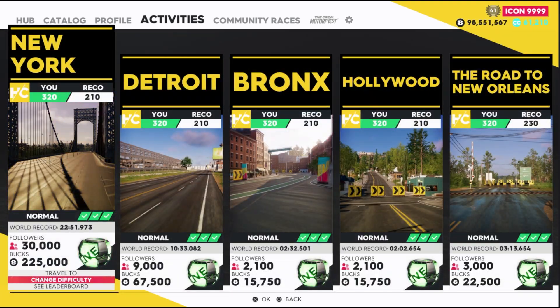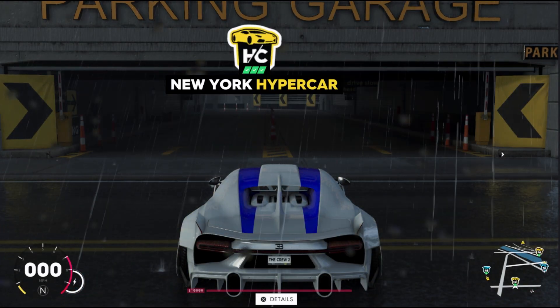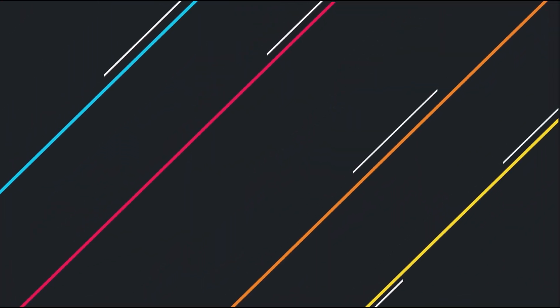Head over to New York — it doesn't matter what difficulty you're in. Then what you're going to want to do is head into Photomode.